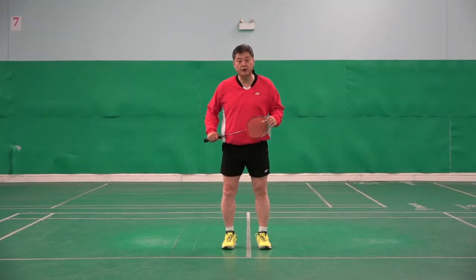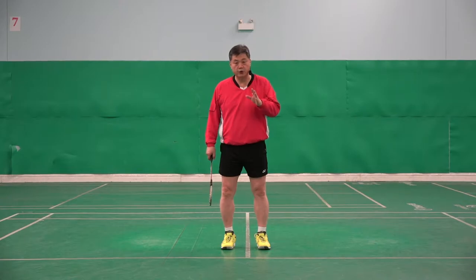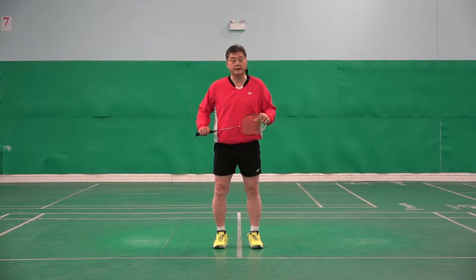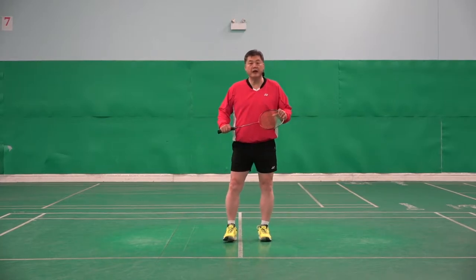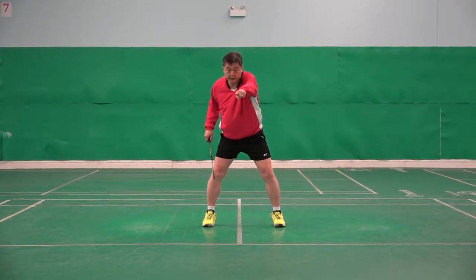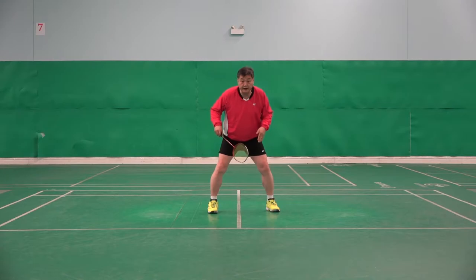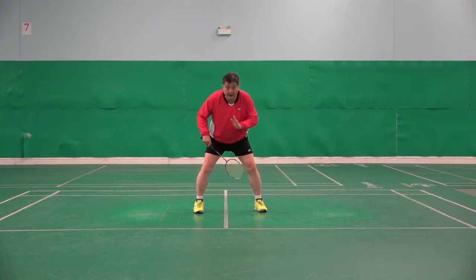This month's task is to understand all the important factors in singles footwork skills. The number one important thing is the normal base. Many players, when the shuttle goes backwards, normally stand in the middle — between the net and the end line — waiting at 50-50. That is not the right base in singles.